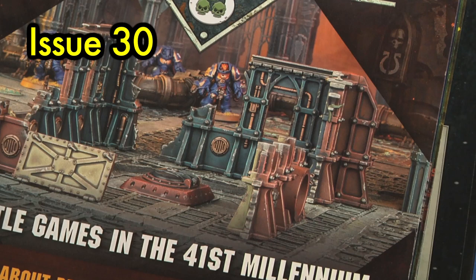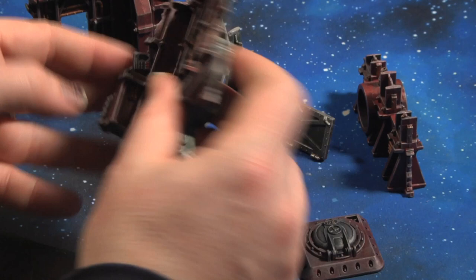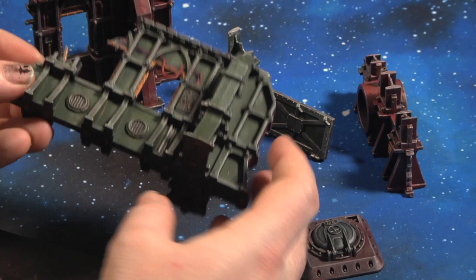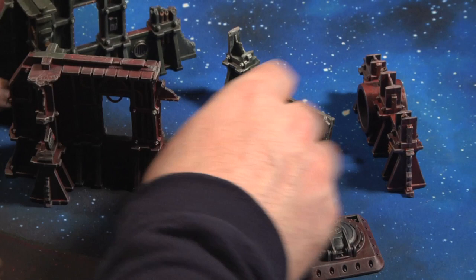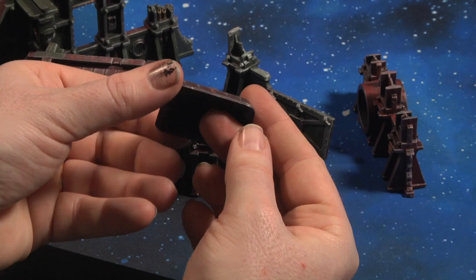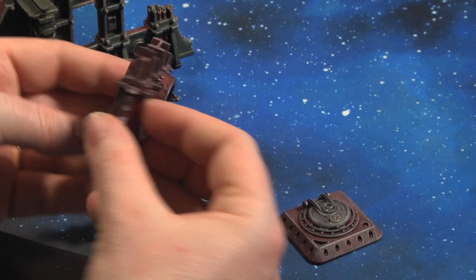Issue 30 comes with the first of two Ryza Ruins terrain kits. A nice little issue — these come out quite well and are a fun thing to paint because nothing is overly complicated. You can be as detailed or as scarce as you wish. A simple dry brush brings out a lot of the detail, so despite being full of little bits and pieces, these are actually quite a quick paint. The manhole cover itself was very simple. You get ruined buildings that serve as cover and nice bits of terrain to dot the table. The Ryza Ruins is issue 30.